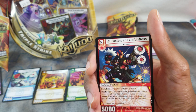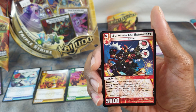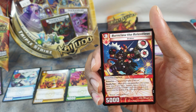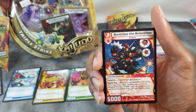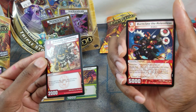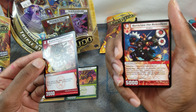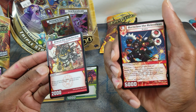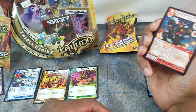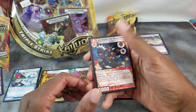Burn Claw the Relentless — six-drop Dracon. Evolution creature: put on one of your Dracons. Deadly Duo: when this creature enters the battle zone, search your deck, you may take a creature named Bronca the Treacherous from your deck and put it into your battle zone, then shuffle your deck. So you get a free Bronca, and then you put it on top of one of your Dracons. Cool stuff.